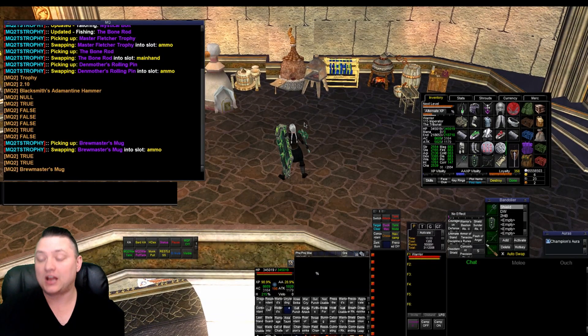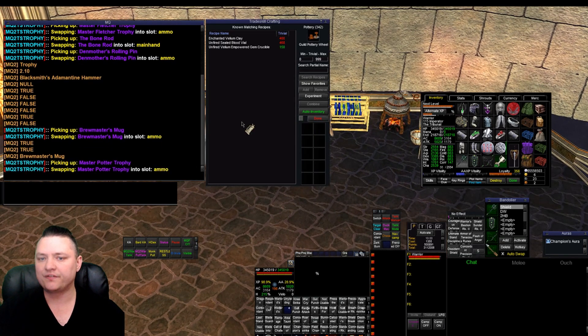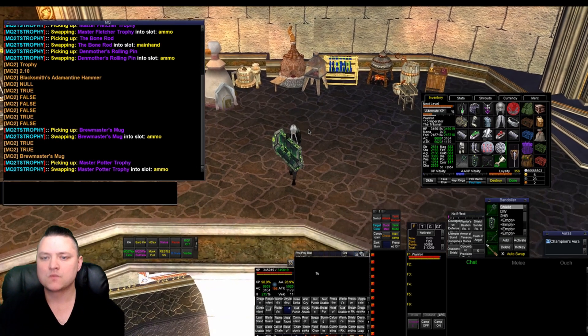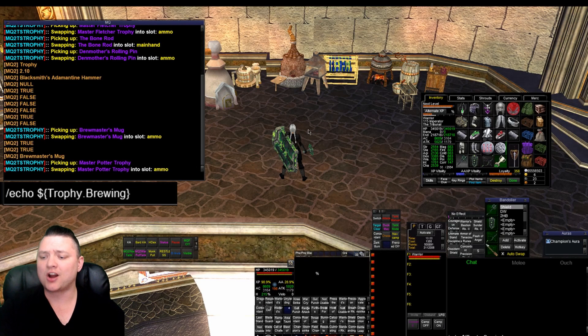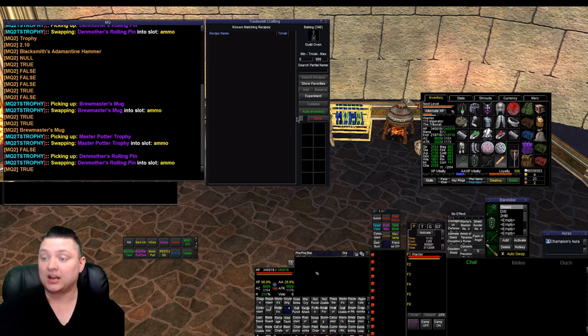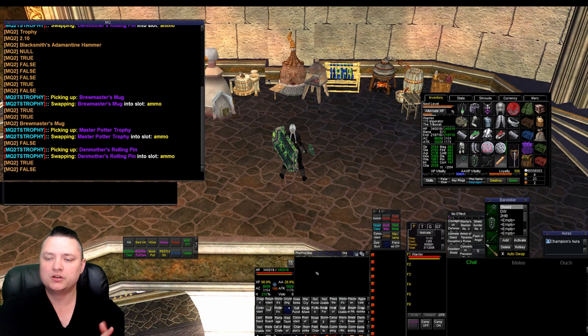So we got this added in so that somebody running a macro who wants to make sure they're giving time for the game to do stuff — when we auto equip, it takes a second or two to pick up the item, swap it, and then auto inventory what we had before. If you have a macro running that's trying to auto inventory, it might try and auto inventory ahead of time or screw your stuff up. Now you can check that 'trophy.matches' equals true once you open that container — it checks the environmental container against what you have equipped in the matching slot — and it'll return true. This should make life a little easier for tradeskill folks.